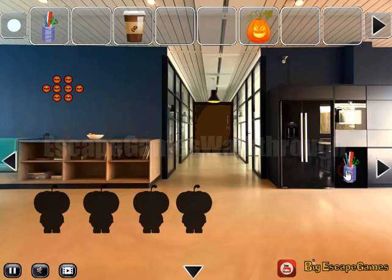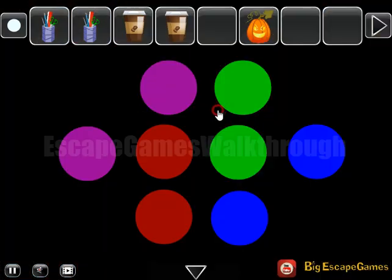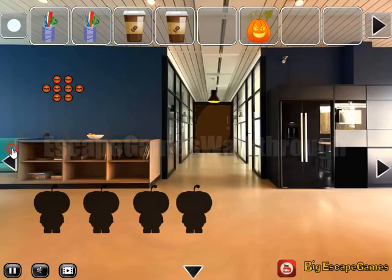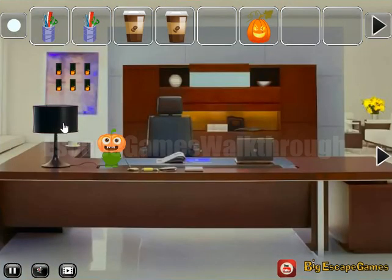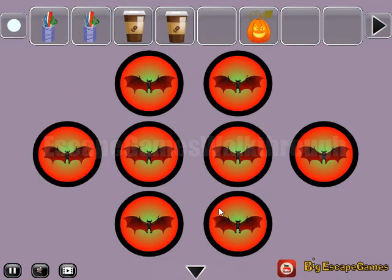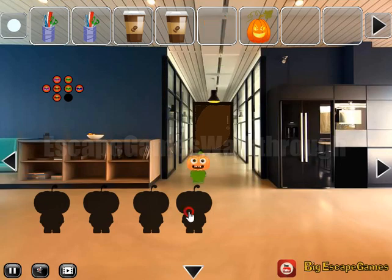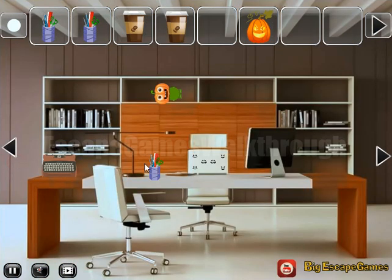Stationary, another stationary to take here, going to the right, another cup of coffee. Let's get this hint: these colored circles — we need to paint them all with the same colors here. So we have blue and blue, green and green, purple, purple, and purple.